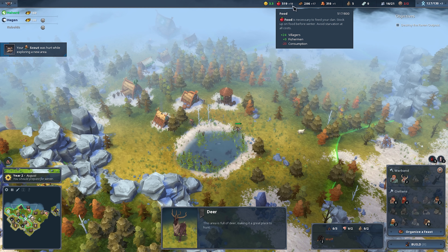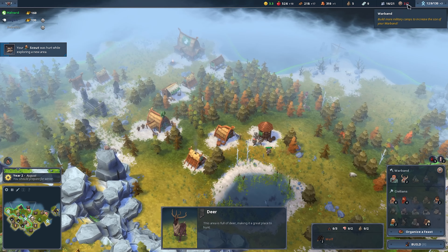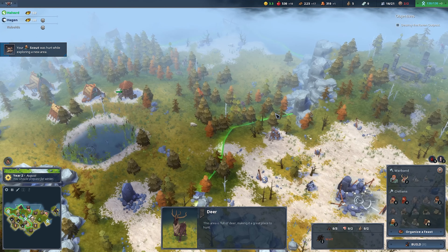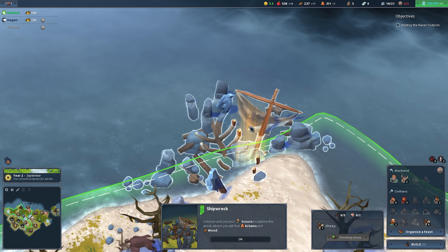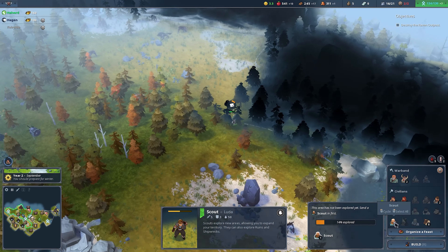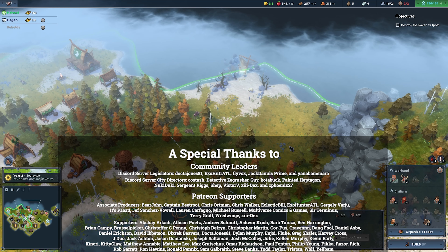What is our bottleneck? We have food, we have wood coming in, we have people, so I feel like we could get more stuff. What is this — a shipwreck? Where is a scout? You have a better chance of making it back alive — come and scavenge that. And out here we have deer in this area, so let's go ahead and build a hunter's lodge.